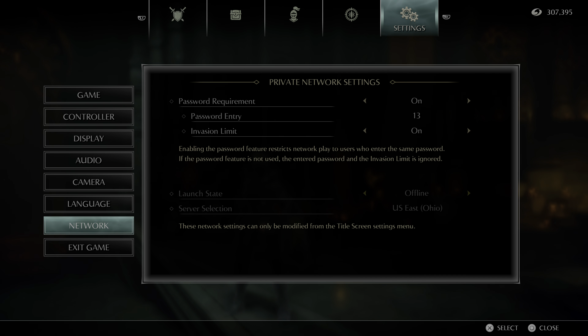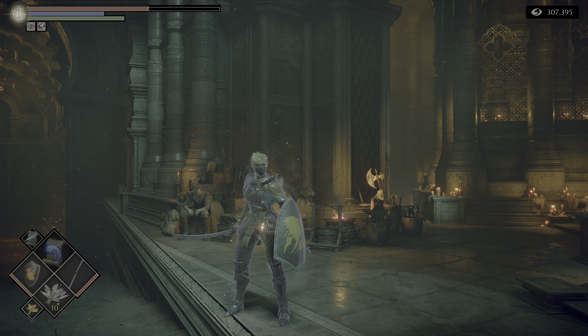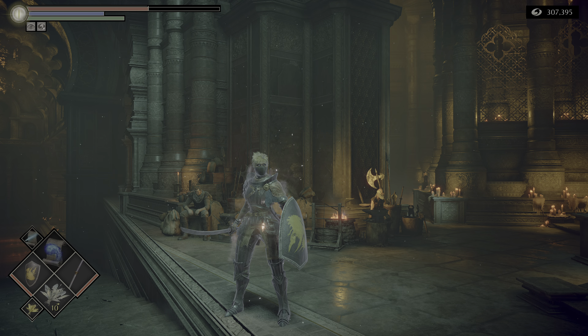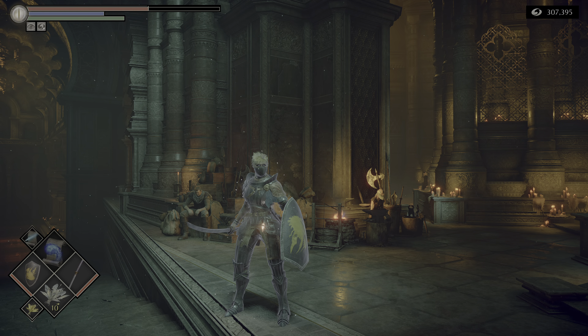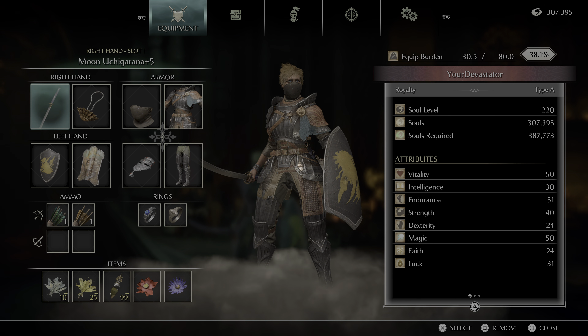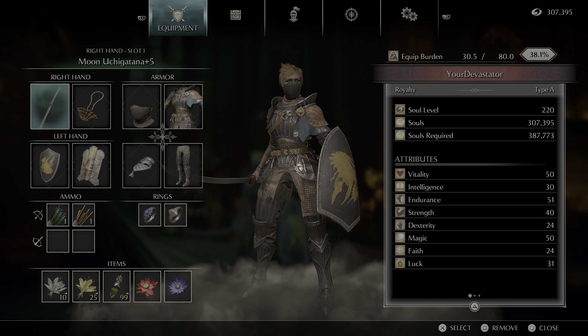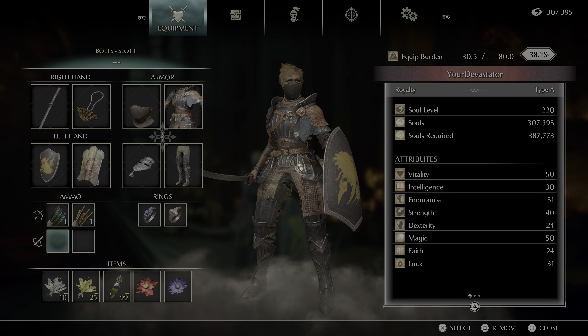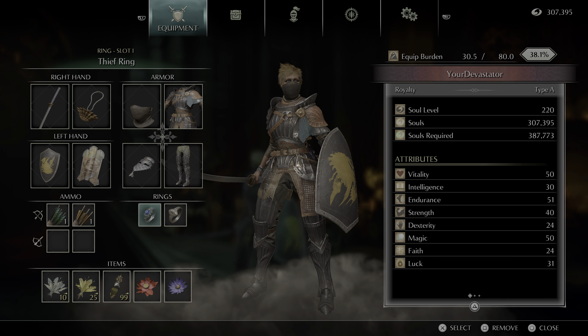My recommendation is essentially that you always play the game — unless you know you're going to summon a buddy at a boss fight — in soul form, which you can see here. You have a little white kind of glow off of your character and your life is reduced. Play in soul form, period. That way, if you're playing online too, you can't get invaded. So I want to go over weapons, the armor I would always carry, the items I would always carry, the ammo I would have with Stockpile Thomas, and the rings I would pretty much wear the entire time.